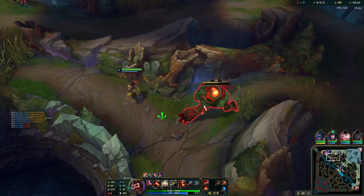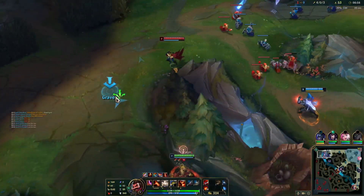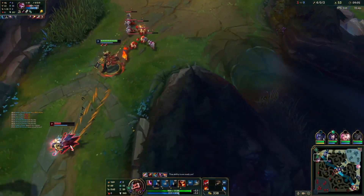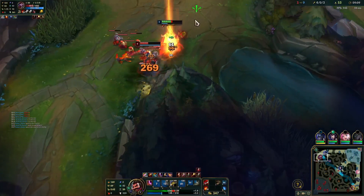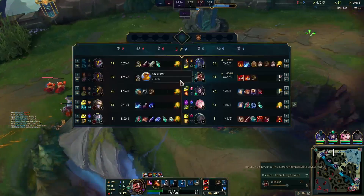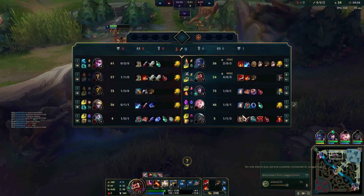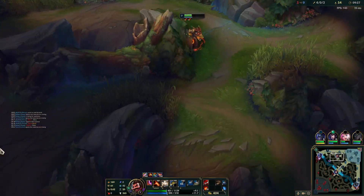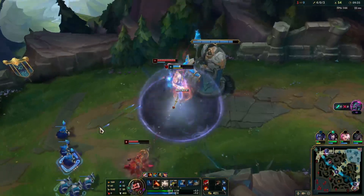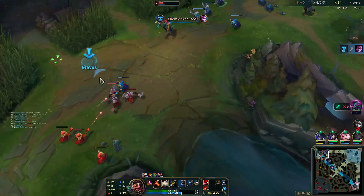What we'll do now is probably look for a Vayne gank top lane and then maybe into a herald play potentially. Vayne has used condemn, which means no condemn here. I don't know where Shaco is right now, so that is my big risk factor. Until Shaco shows up I need to be a little bit cautious. There he is top lane — I potentially get into a position here to do something. Vayne gets executed but Shaco should have no E.